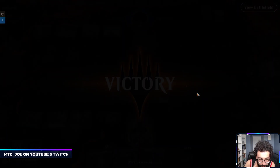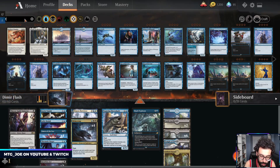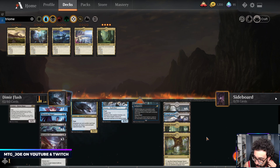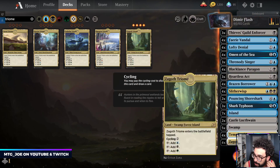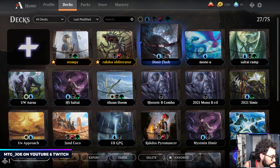All right, let's add the cycle lands - Triomes. We want a couple of these. I actually like these better than the Temples, just these always coming into play or being able to be cycled. Run it like this. Let me actually get this up on Streamdecker and then we'll fire up another one. Queue up, get this up on Streamdecker - Dimir Flash.